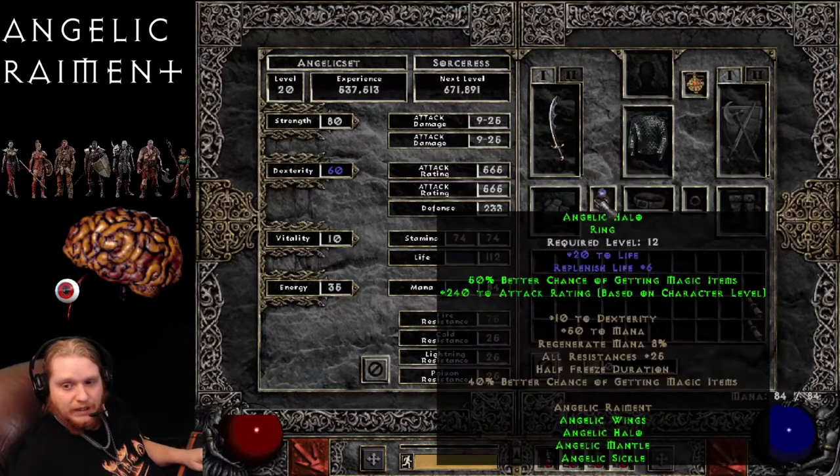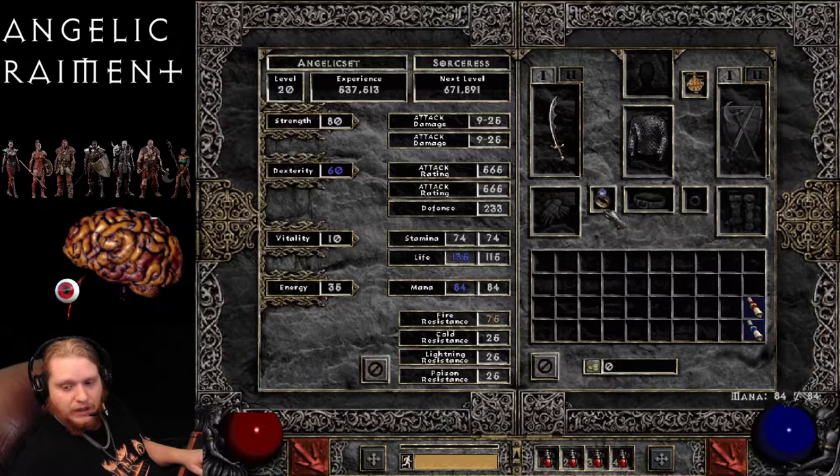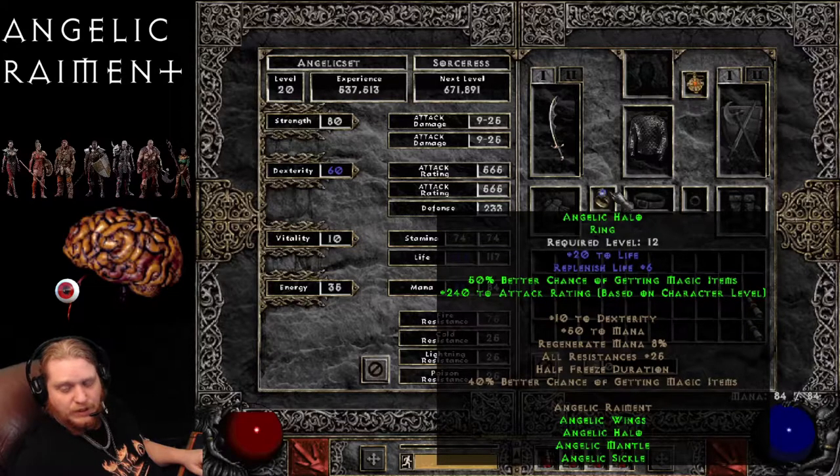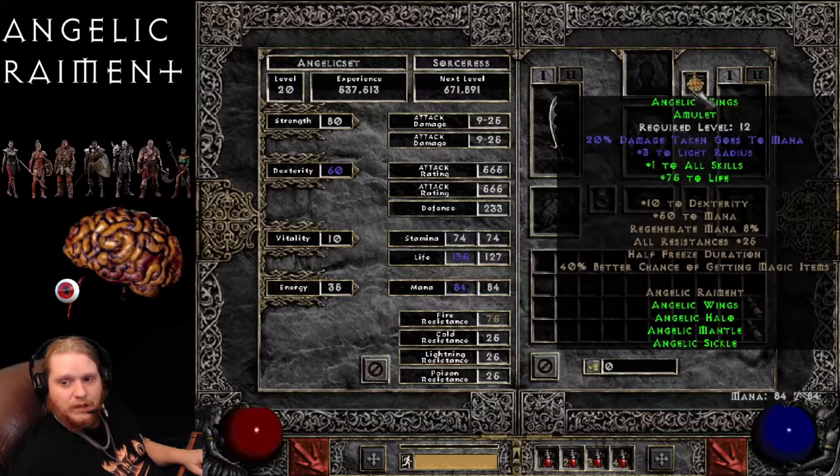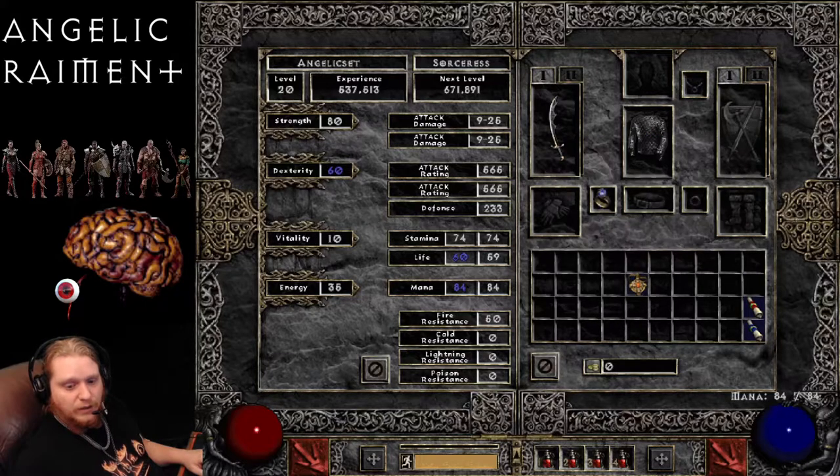What we're looking at here is a complete set bonus of plus 10 to dexterity, 50 to mana, regenerate mana 8% — which isn't the greatest — all resistances 25, half freeze duration, and 40% chance of better magic items. We also get 50% chance of better magic items from the ring, as well as 240 to attack rating. We get fire resist 50% on the armor and 150 defense. We get plus 1 to all skills on the amulet, and literally just a flat 75 bonus to health. As you can see here, we go from 60 health to 135 health.